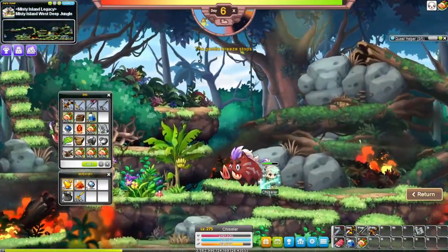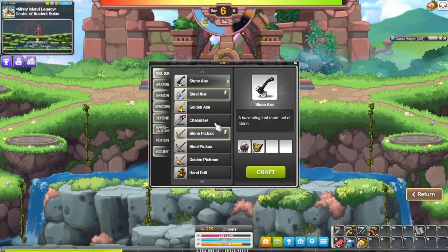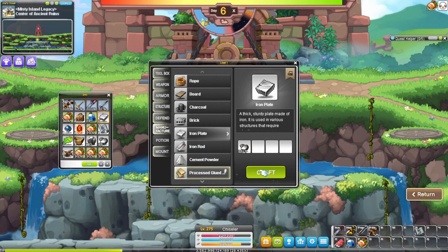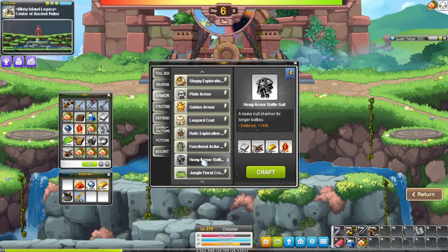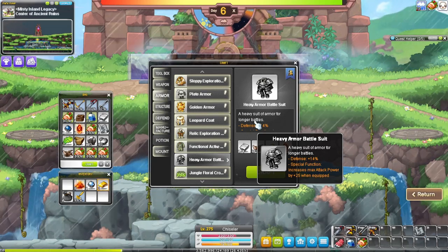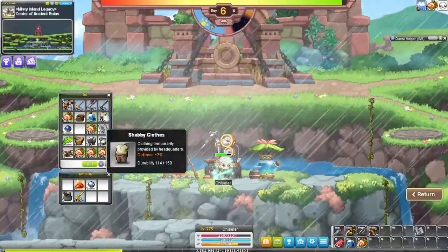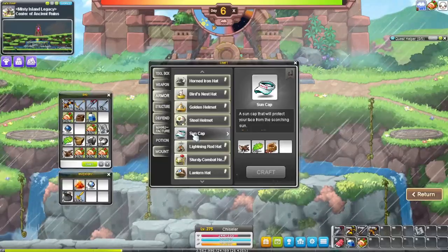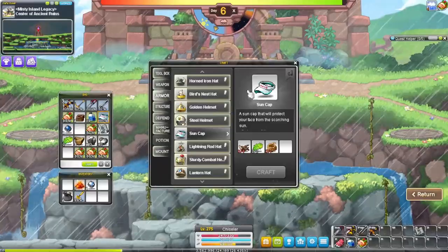Do I have 6? I do have 6, and more than 12 iron - so that's perfect. Manufacture 4 iron plates, 2 gold bars, and now we can craft the heavy battle armor. The reason why you want this is not only does it have really high defense, but it gives you attack power when you equip it as well - the attack power is also very, very useful. We'll go ahead and equip that, toss out the old armor. I may have enough to make a hat as well - I always like the sun cap just because it gives a lot of defenses and it's really cheap. Go back to that, craft that.